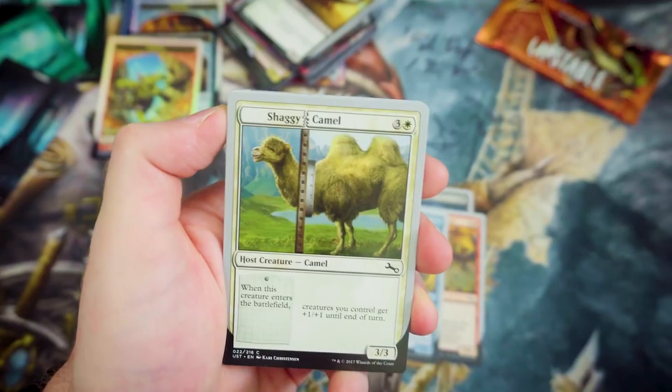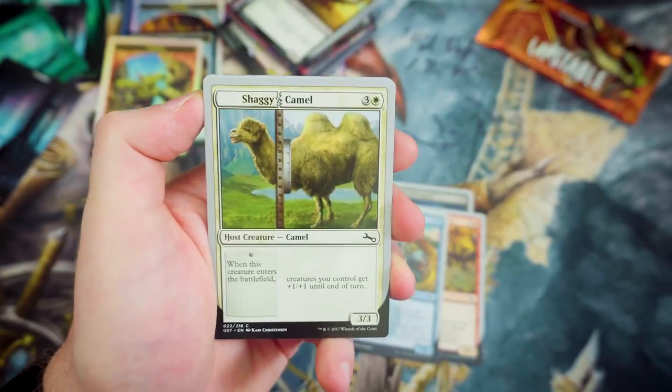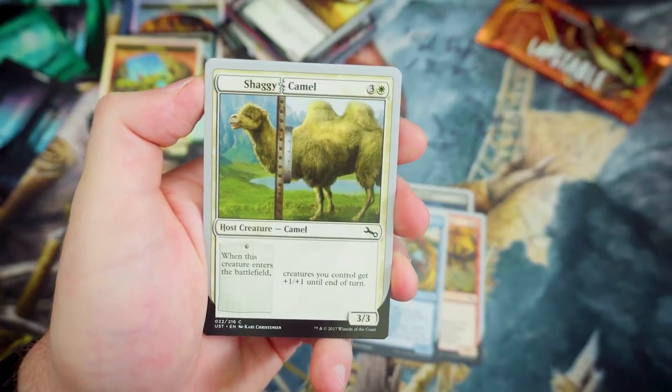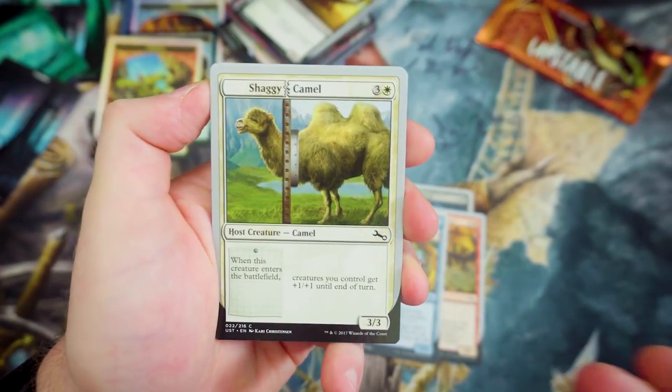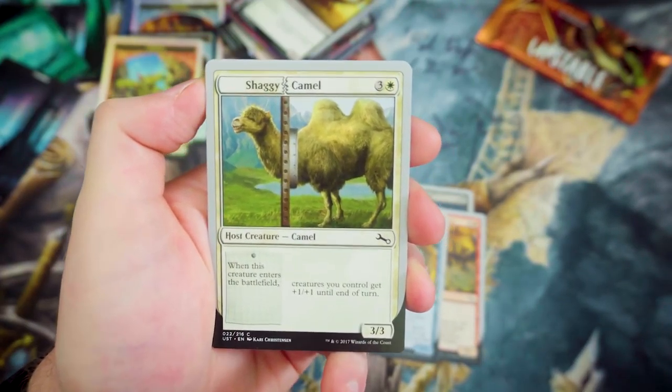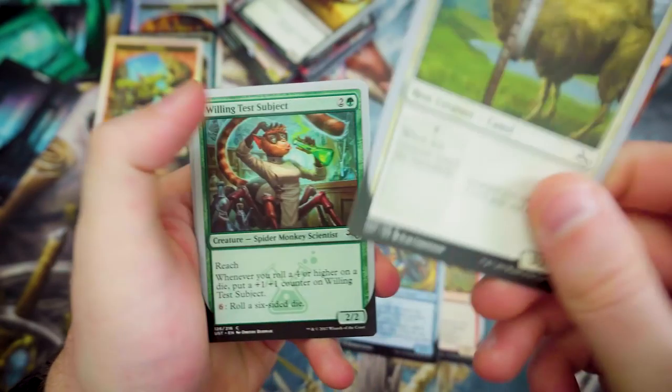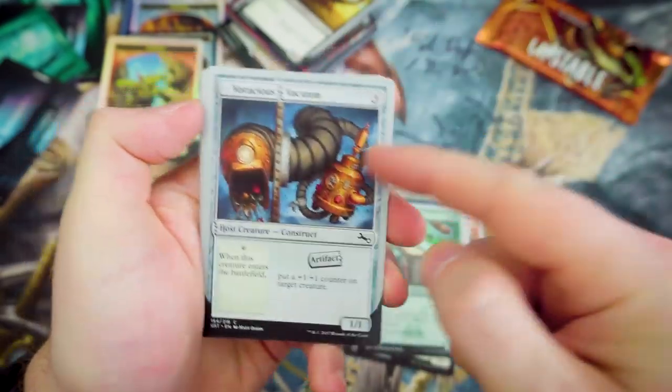Another host creature — it's a Camel! Camels are cool, not quite as cool as Llamas, but Camels are pretty cool. For 3 and a White, we've got a 3-3. Whenever this creature enters the battlefield or the augmented trigger happens, creatures you control get +1/+1 until end of turn. That's actually pretty strong.